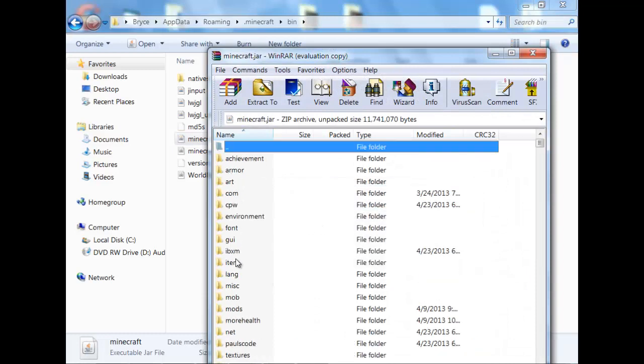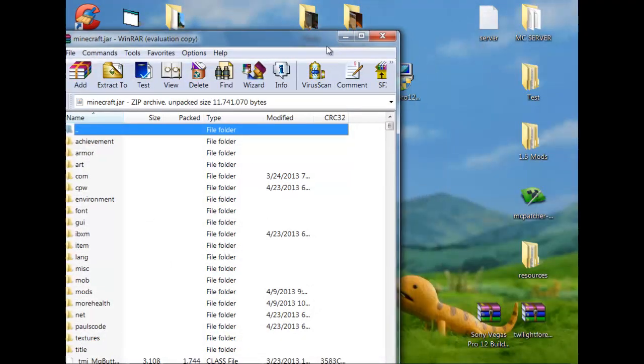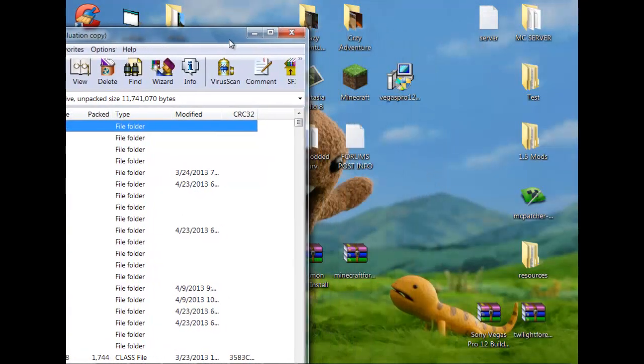Somewhere right here, in all caps, will say META-INF. You just want to delete that — it prevents the mod from even doing anything. It just won't do anything if you don't delete that.